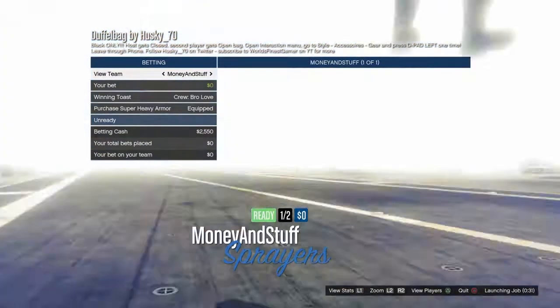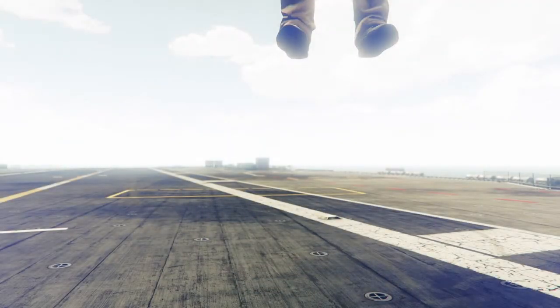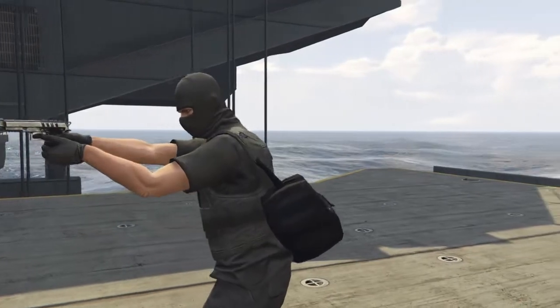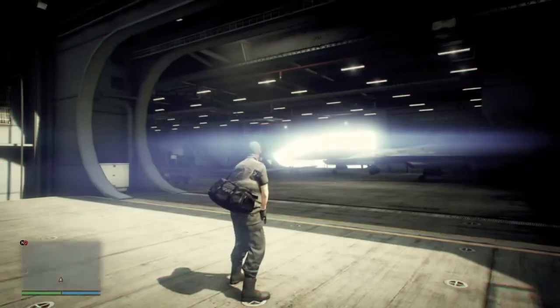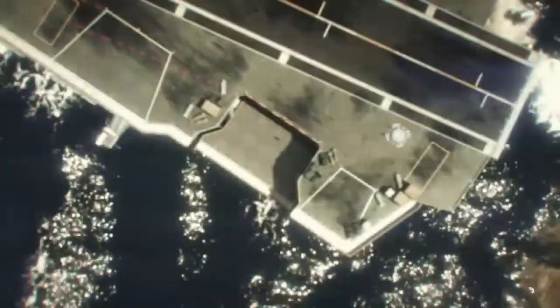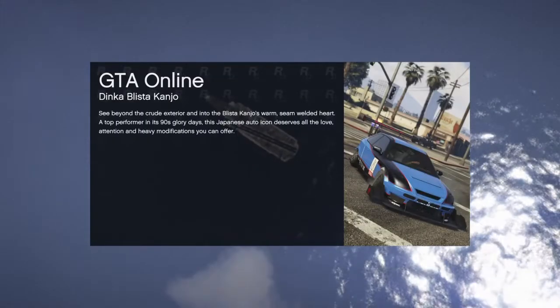Once you want to do that, open up the pause menu, go to Online, go to Jobs, go to Play Jobs, go to Bookmarked, go to Last Team Standing, and start up the duffel bag job that you want. I highly recommend that you get a friend, but you can do it with a random either way. You will load into the job with the duffel bag on. Simply follow the instructions in the description: open the accessories menu, go to Style, go to Accessories, go to Gear, click left D-pad once, and then leave the job through your phone — bring up your phone, click X, Square, and then X.